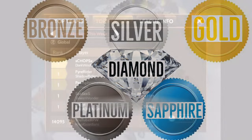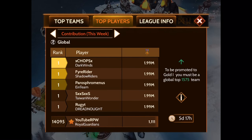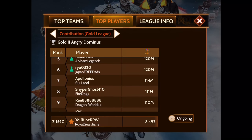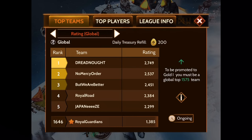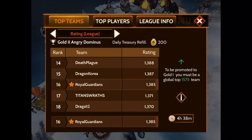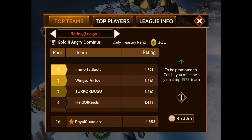On the bottom left hand corner there's a trophy. If you click on this trophy, the center tab is going to be about the top player ranking. You can use arrows to look within your league, and you can look within your global if you click it again. Now let's go over to the top teams tab — this is what's going to tell you what league you're in and if you're moving up.